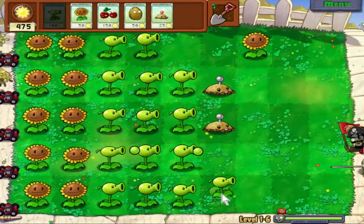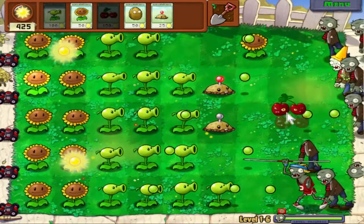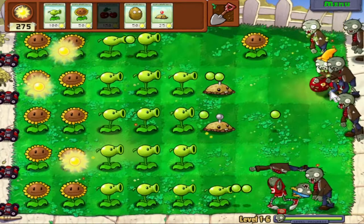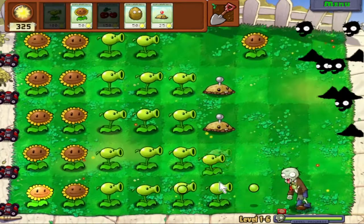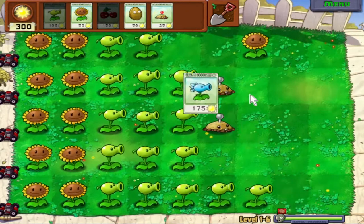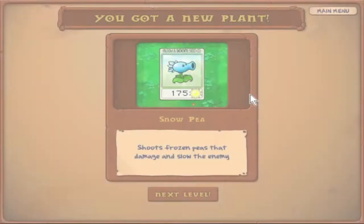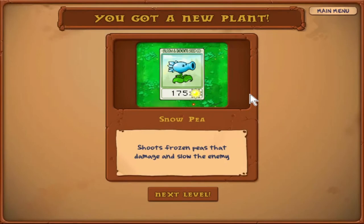A huge wave of zombies is approaching — the final wave. It's the perfect time to use a Cherry Bomb. Boom! And with that, we have cleared another level, and we get another plant. This one's one of my favorites. The Snow Pea shoots frozen peas that damage and slow down the enemy. It's a different version of the Peashooter — it costs almost twice as much sun to plant, but it can slow enemies down to half speed. That's really good and we're going to see that in action.